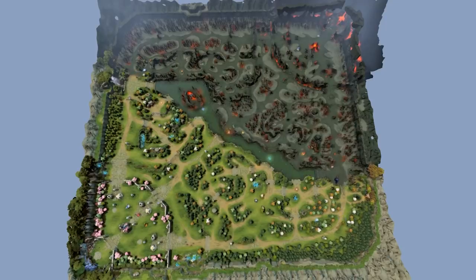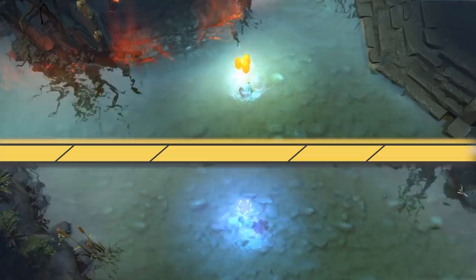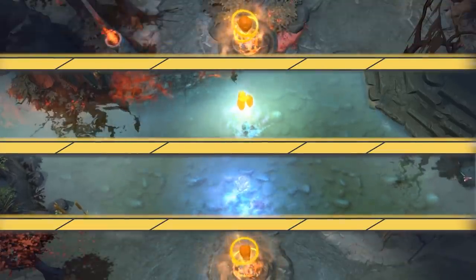There are currently six rune spawn locations in Dota 2. Two are in the river, two are in the Dire jungle, and two are in the Radiant jungle.